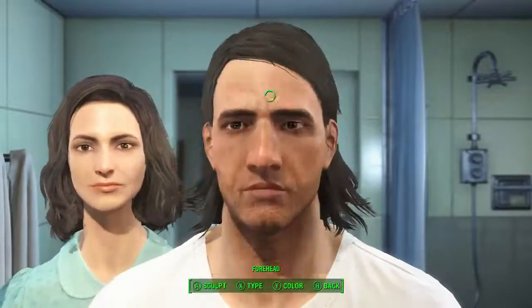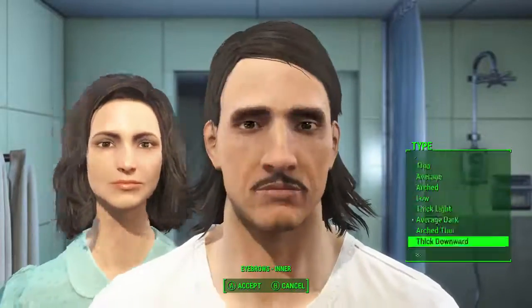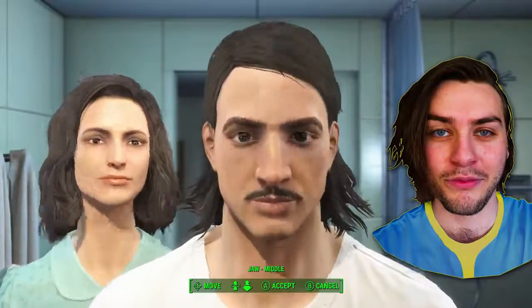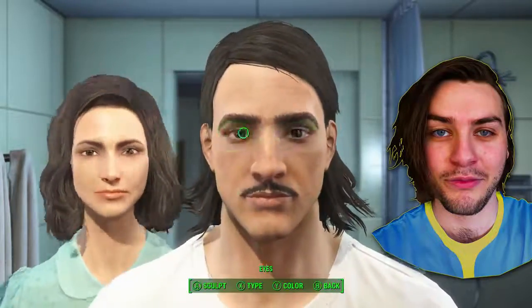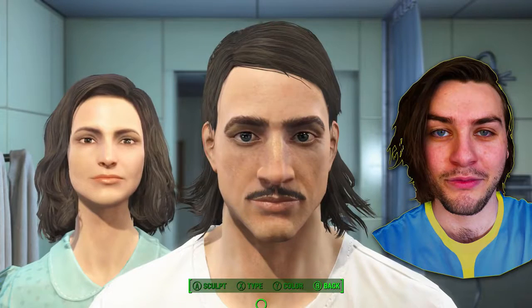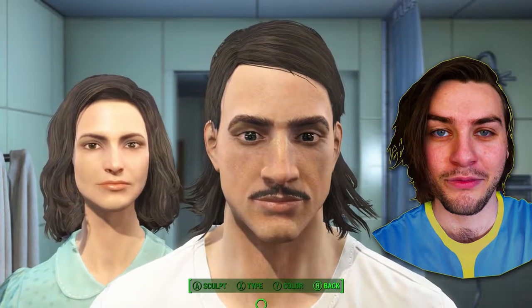Here is an exhilaratingly easy example of the entire process. Camel has been kind enough to donate his face for Fallout 4's Fantastic Face-Off! Step 1: Have your facial photo at hand ready for referencing. Step 2: Marvelously mold your character's face to miraculously match your reference face!